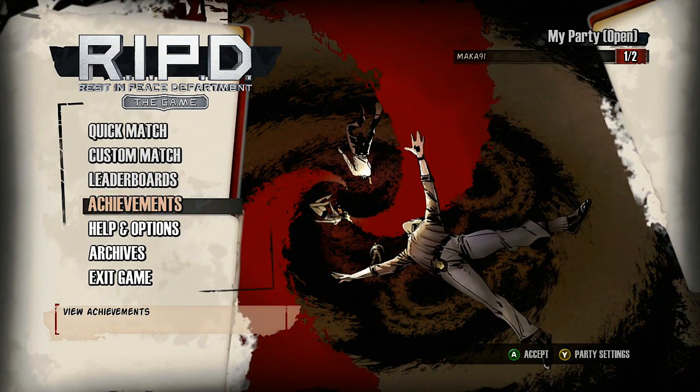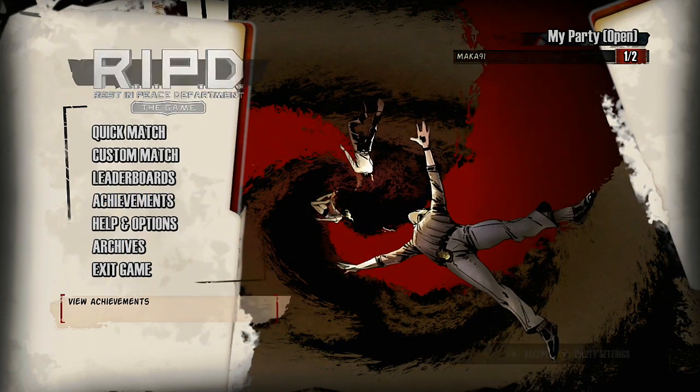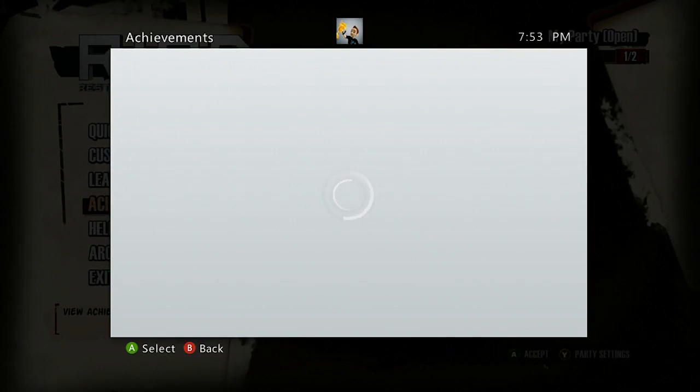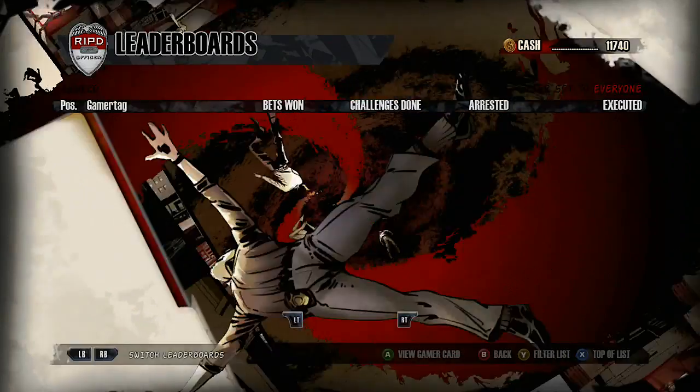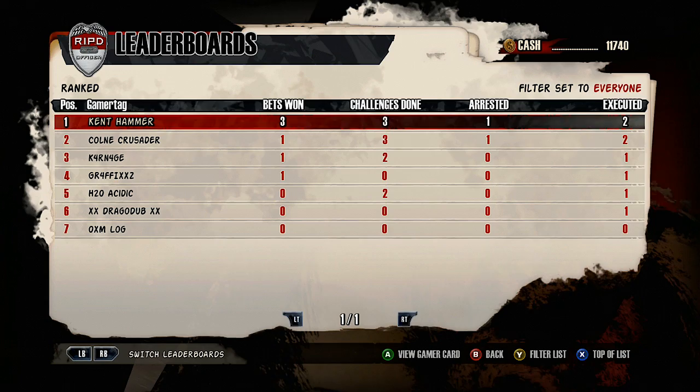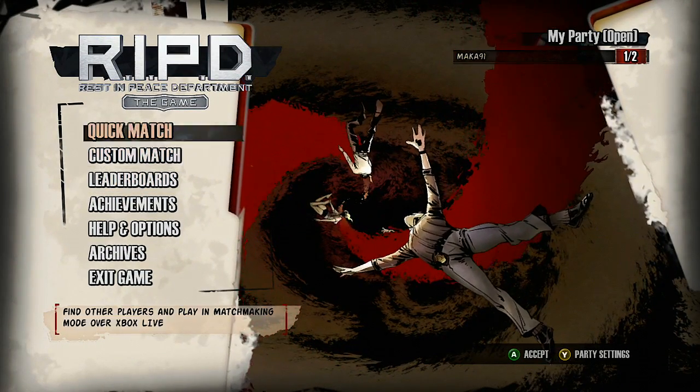So here we are at the main menu. I'll be showing you a lot of things — you'll basically know everything about the game if you watch this video. Those are the achievements: there's 15 achievements with 400 gamerscore, and there's leaderboards obviously. I just want to get those out of the way before we continue on with the more important and juicy stuff.